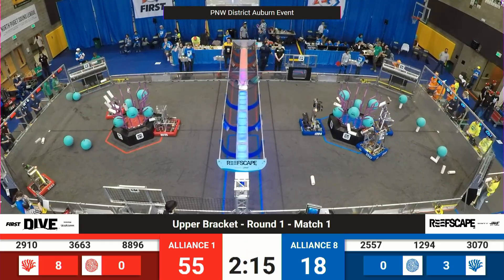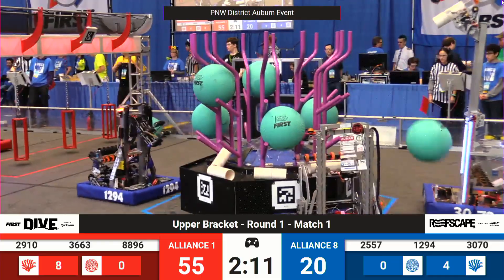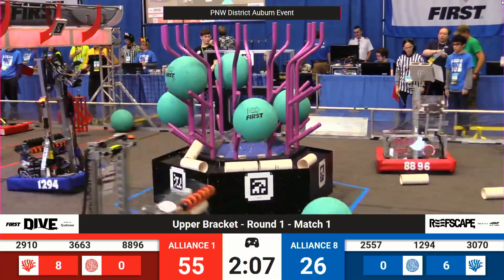49-18, eight coral to three. Advantage Red Alliance. The drivers take control of their machines. At the blue end of the field, 12-94 Pack of Parts leaning up to remove coral.